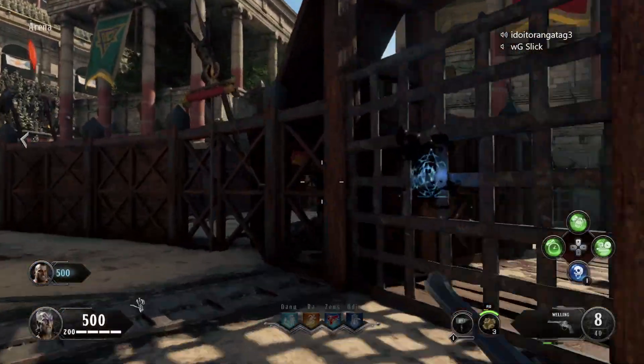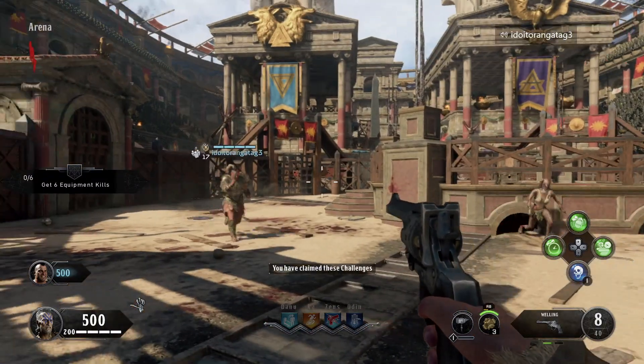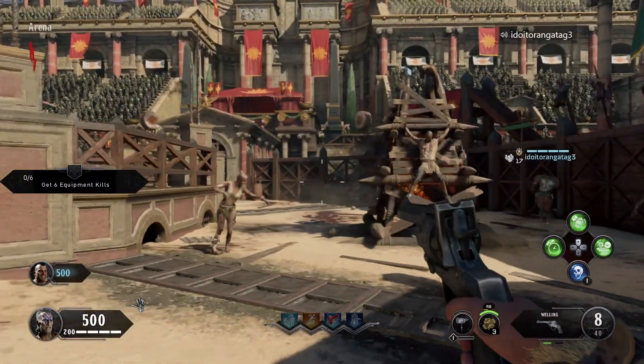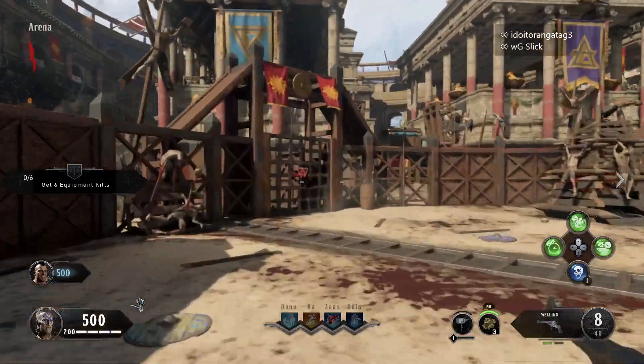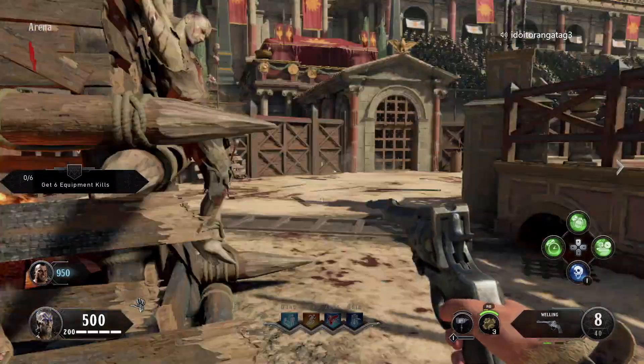For example, there's one challenge that says slide under a blade trap without taking any damage — that challenge you can't complete inside the arena, so you would have to restart. But that's where the duo part comes in. As long as you have a partner with you, the odds of you both getting incompletable challenges is basically zero.